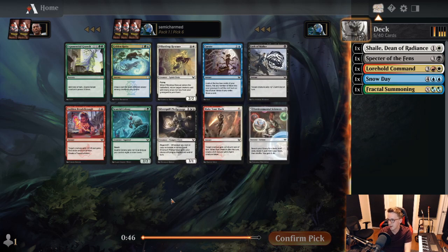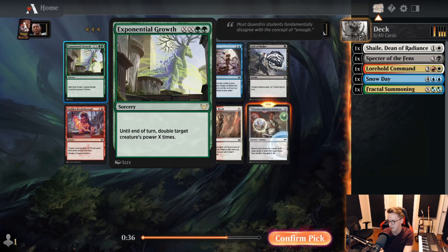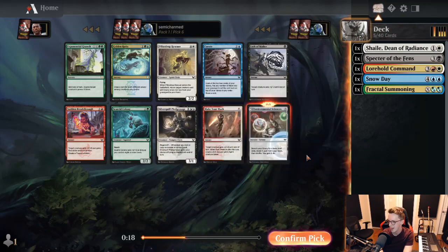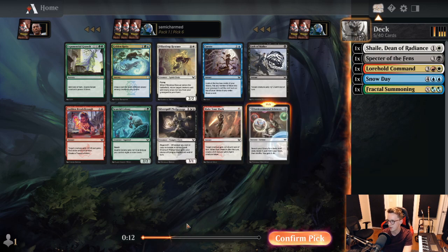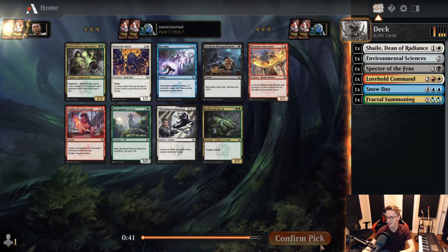Still looking at signals — there's an Environmental Sciences in this pack which we're going to take pretty much no matter what. Worth noting there's a green rare here, indicating people aren't drafting green. There's also a Skurd Colony, a good green card, and a Silver Quill Pledge Mage which is probably the best card in the pack by power level. We don't know if we're going to be a blue deck or white deck yet, so I'm going to take the Sciences to stay flexible.